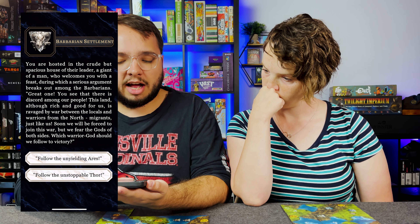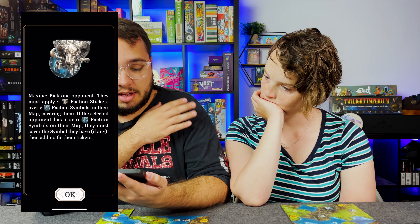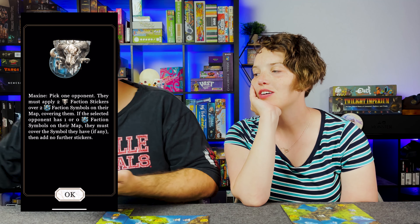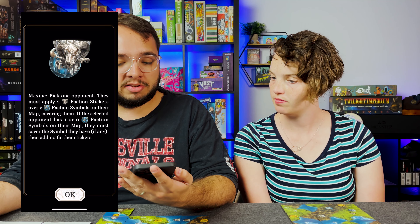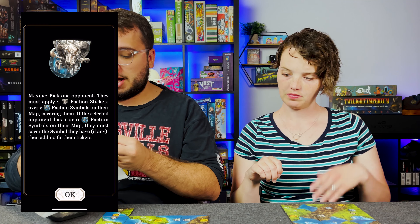You are hosted in the crude but spacious house of their leader, a giant of a man who welcomes you with a feast, during which a serious argument breaks out. Great one, you see there is discord among our people. This land, although rich and good for us, is ravaged by war between the locals and warriors from the north — migrants just like us. Soon we will be forced to join this war, but we fear the gods of both sides. Which warrior god should we follow to victory? I am going to recommend they follow the unyielding Ares. The barbarian warriors depart towards a nearby Viking encampment. Pick one opponent — they must apply two barbarian faction stickers over two Viking faction symbols on their map, covering them. I have two, so you've got to cover them both up with barbarian symbols.